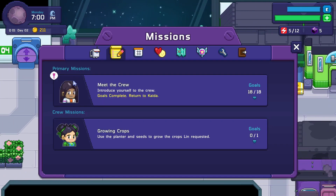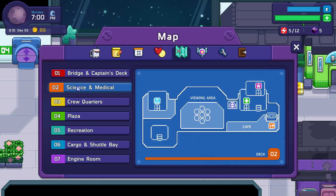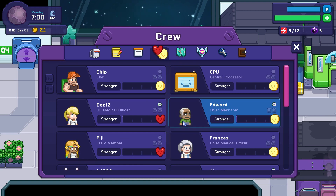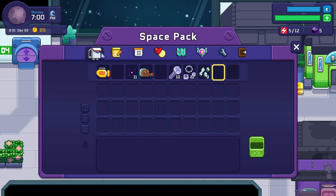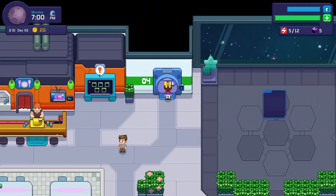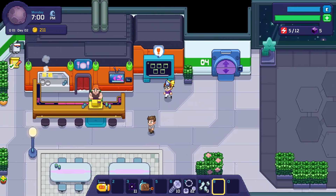Beautiful! Now I have to go talk to Kata. Does it tell me where she is? I can't quite remember where Kata would be. 'Chief Science Officer' — so obviously she's going to be down on level two, I'm pretty sure. But I want to see what this board is all about first.